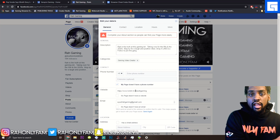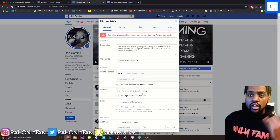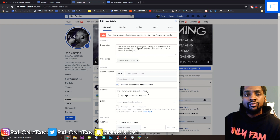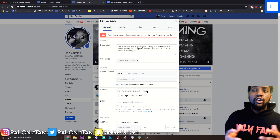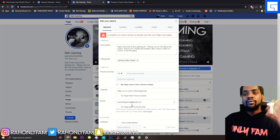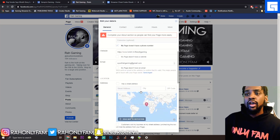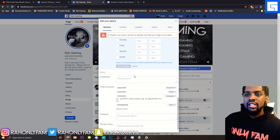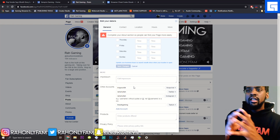Make sure you have your website field filled in. If you don't have a website, you can use a social media link instead — this is actually important. You don't have to put your phone number; skip that unless you want to. I put my Twitch link here — whichever site you want to push traffic to the most is what you would put there. I also have my email filled in. You can skip the physical address and hours.